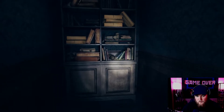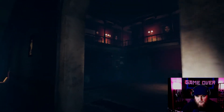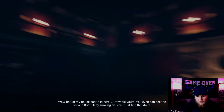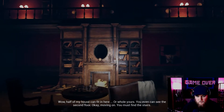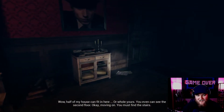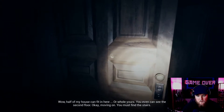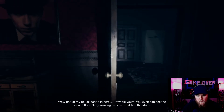What is over here? Some old books. Whoa, there's a second floor — I never noticed that before! Half my house can fit in here, or the whole of yours. You can even see the second floor. Okay, we must find the stairs. We went through the kitchen last time, so let's try this other door and see what happens.